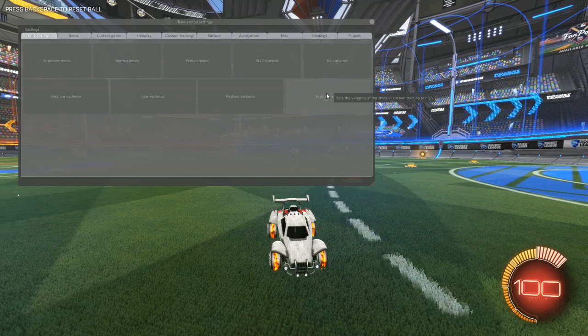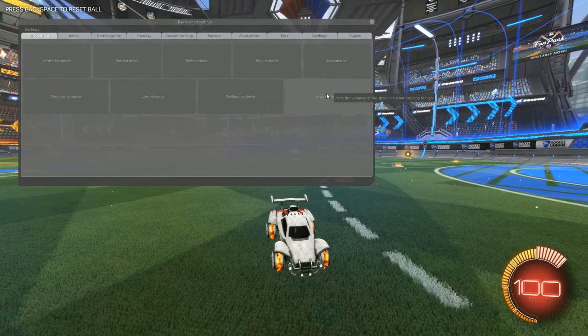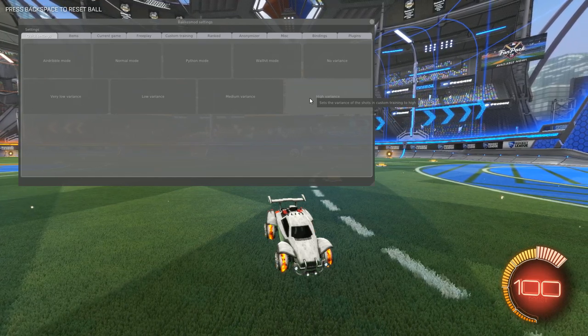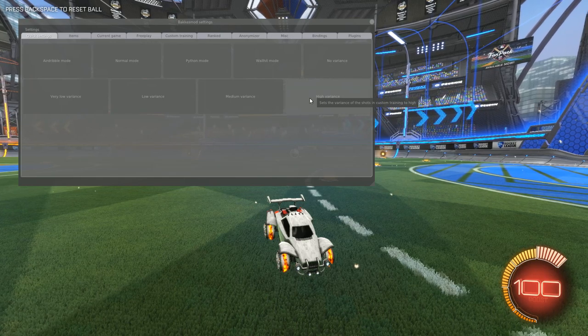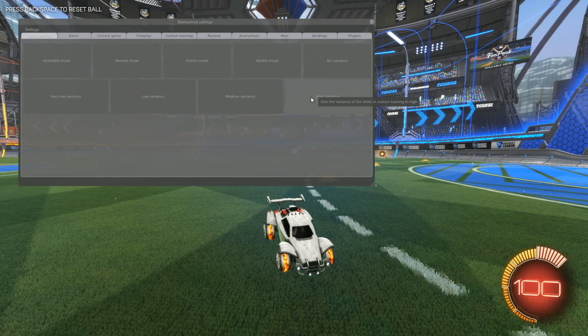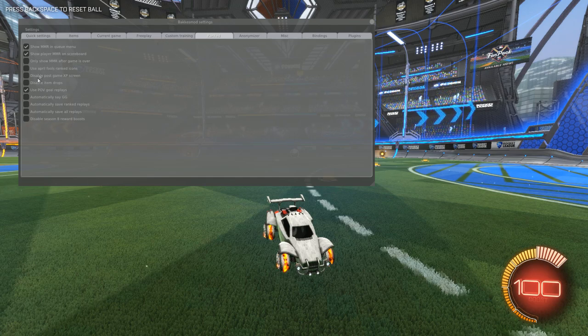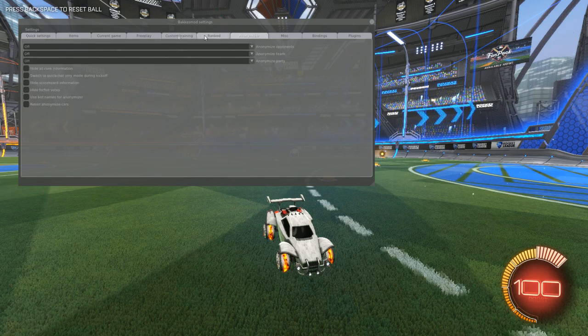Wall hit mode: right or three to shoot off the wall, four to change wall hit mode. Then you have no variants, very low variants, low variants, medium variants, and high variants, which basically change your custom training hits to vary on their own — they rotate sides and change where the ball goes so it won't always take the same path. You can also go to ranked and change your displayed rank so you can actually see the MMR you're at, which is very helpful in games. Bacchus Mod in my opinion is just a better form of Alpha Console.